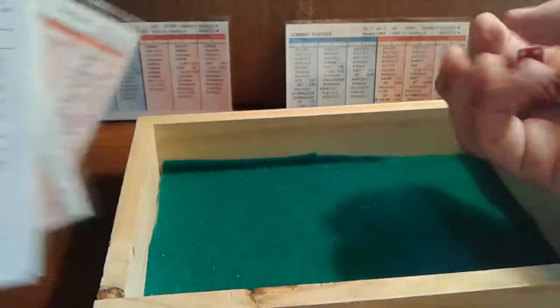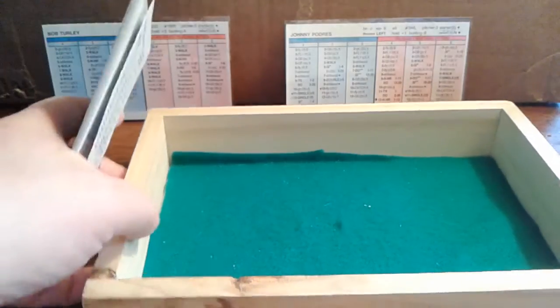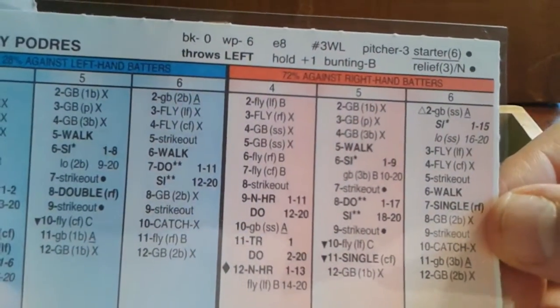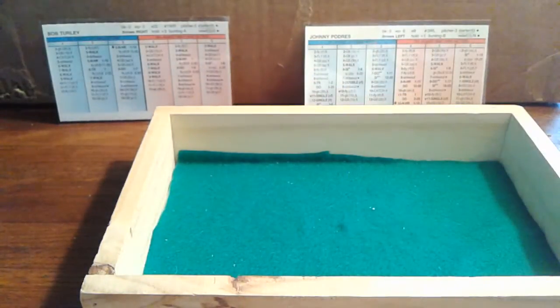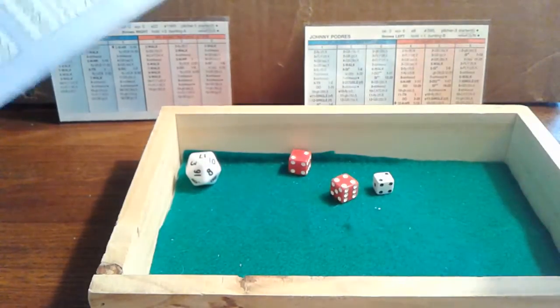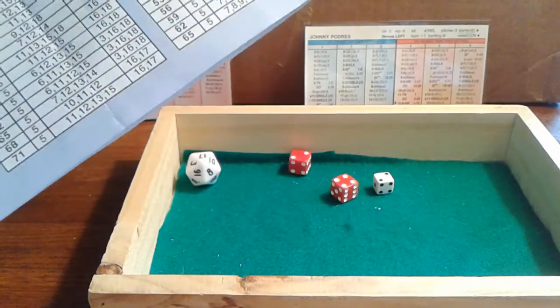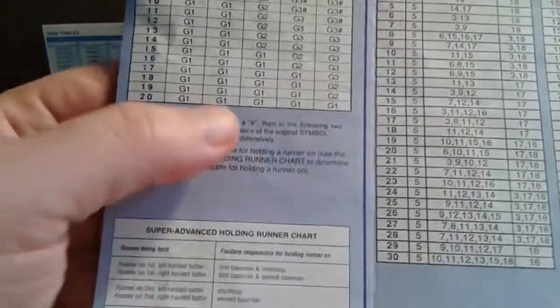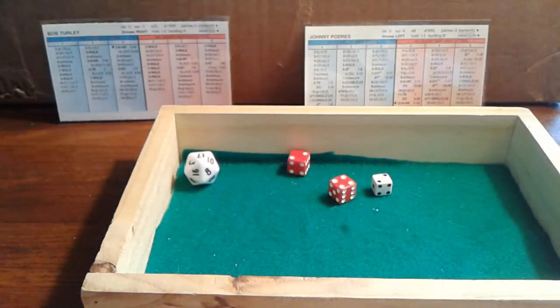Down to the pitcher spot — Bob Turley off pitcher hitting card number 1. We get a 6-8, a ground ball second base X to Jim Gilliam. Gilliam is a 3-E29: we get a 17 (a good play, G1) and a total of 8 on the error check — no 8 in the E29, so it's a good play. Inning over — Padres pitches around that error. No score.